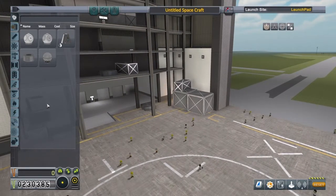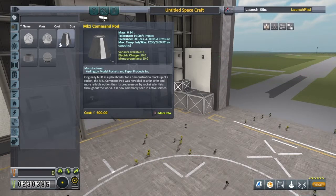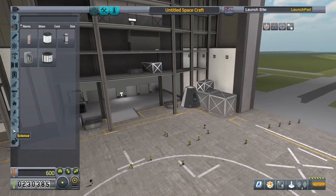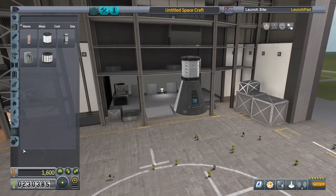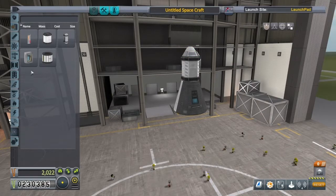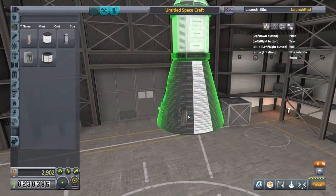If you're not interested in seeing the build, I'll leave a timestamp on there for when we're about ready to launch. First we're going to pick a command pod, then we're going to get a science collector — we talked about these in the last episode, really useful things — and a parachute, obviously. We'll stick a couple of science experiments on the pod, just keeping them tucked in there.